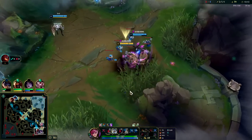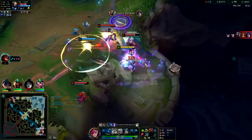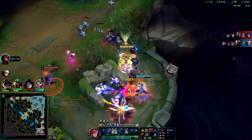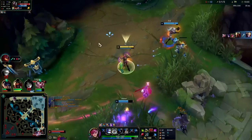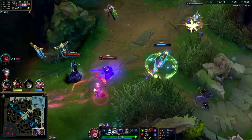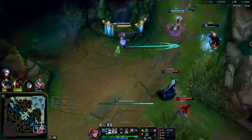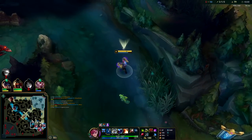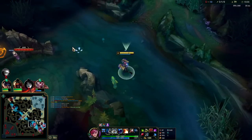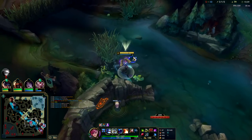Smite him for the slow. Auto, E, reset. We need to kill him because he has red buff as well — he got in the bush, making it kind of hard for me to get on him there. I didn't want to risk showing my Q. I'm going to dash away — this isn't worth fighting for. I have Herald so they might try to take Dragon — I should take these camps real quick.